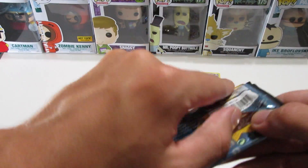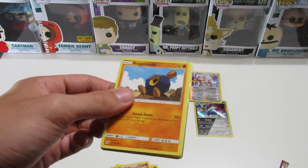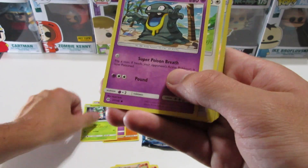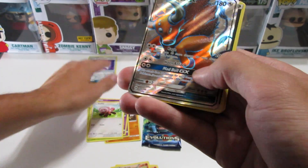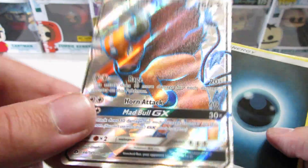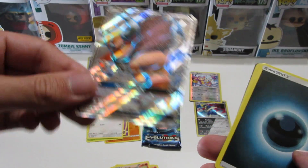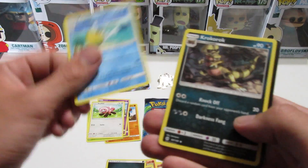Sun and Moon — oh, I did it! Opened it up with my hands and didn't look like a weakling. Alright: Cosmoem, Grammer, Snow, first holo — and we got ourselves a Full Art GX Tauros! Nice. I use that actually all the time online, so finally I got it at last. Neat. Energy, trainer, code.